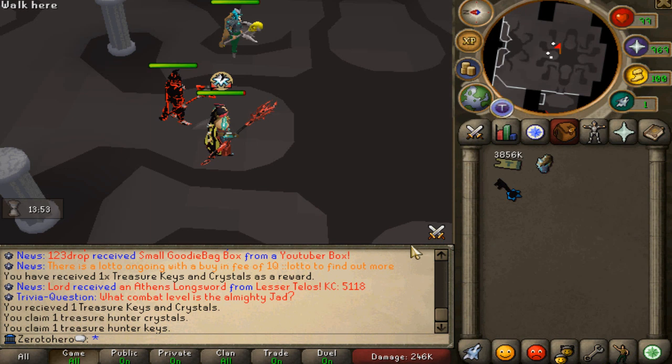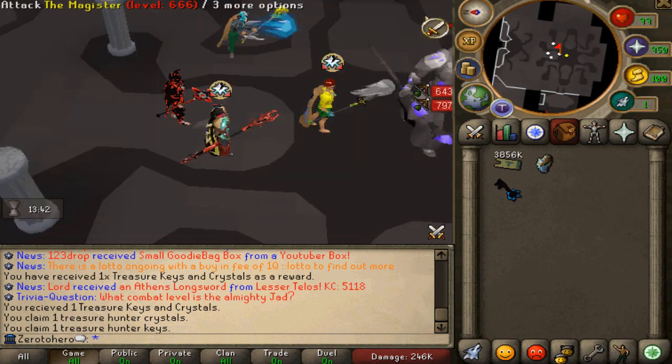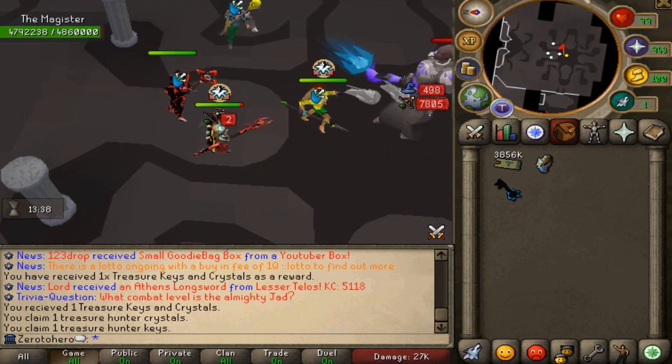We've got a tier 9 key right here — we click on it and open for one of these lovely rewards. It's amazing to farm Greek drachma, amazing to farm fragments for upgrades, and also keys to open for some other fun stuff including Limey stuff as well. We're gonna go ahead and kill this bad boy about 10 times.